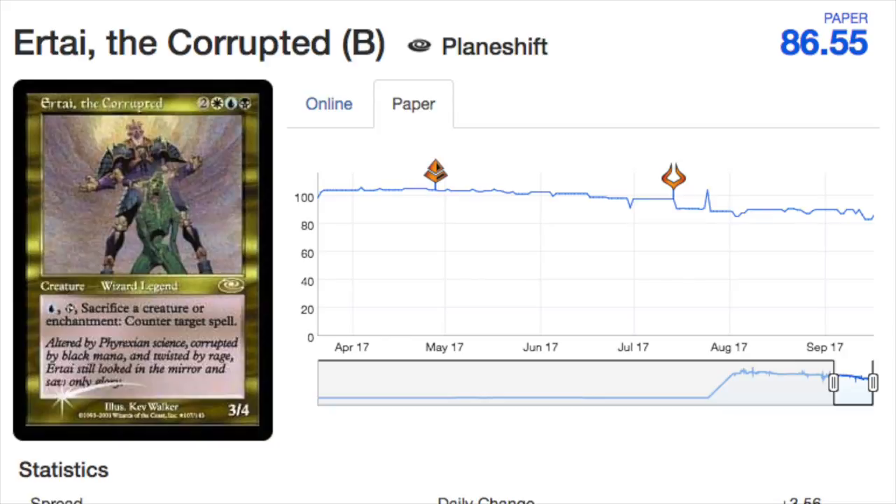Today we're going to talk about eight cards that have moved the most, to see if there is opportunity there or if it's just a fad. Starting with Urtai Decorrupted — you see that little 'b' — this is a foil Urtai, but not just any foil: it's the alternative art version, unique to this card. The only way to get this one in Planeshift was in a pack. The amount of them is unknown — it was essentially a mythic before mythic existed, an expedition before expeditions. They experimented with this but it didn't go well because people didn't even know it existed.